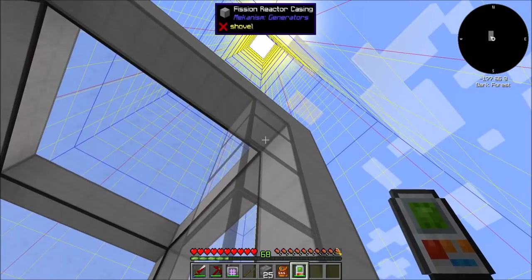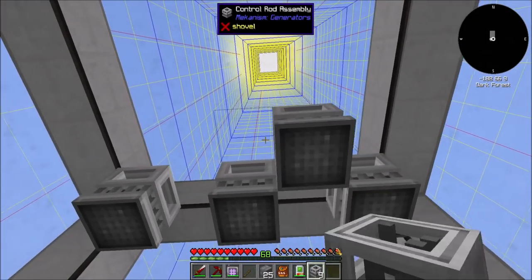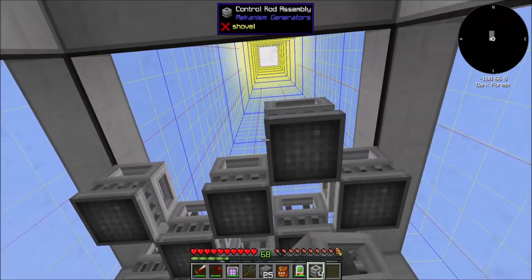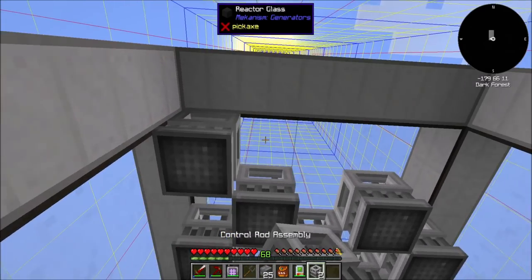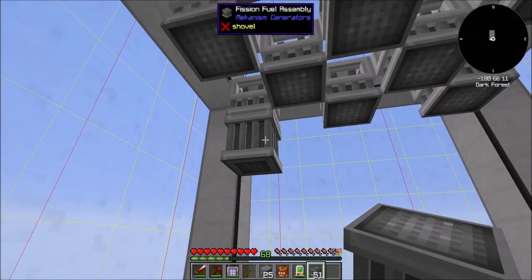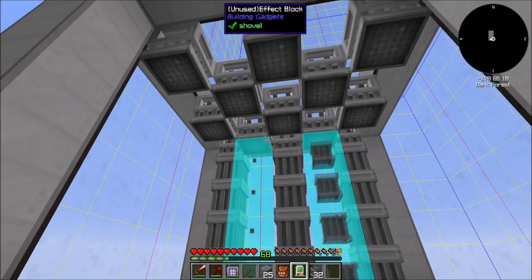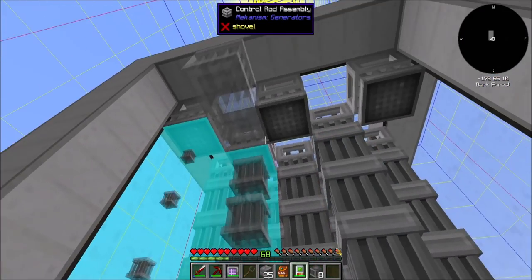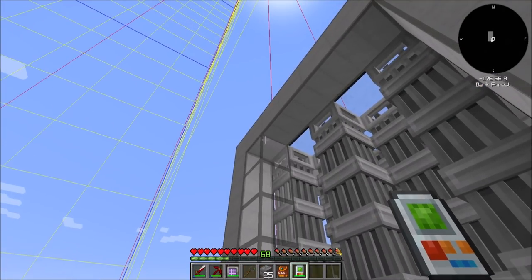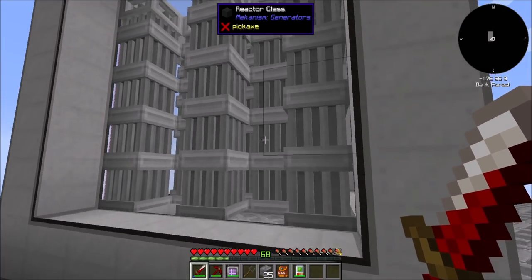And then the last bit of glass is going to go here. And then inside — remember — we need control rod assemblies to be spaced like so. You'll note that I have pretty much exactly enough of everything. Then fission fuel rod assemblies from those down to the ground. And if you click on the reactor itself, it gets a little touchy about stuff — it thinks you're clicking on it. Boom — formed. So that's a valid reactor right there.